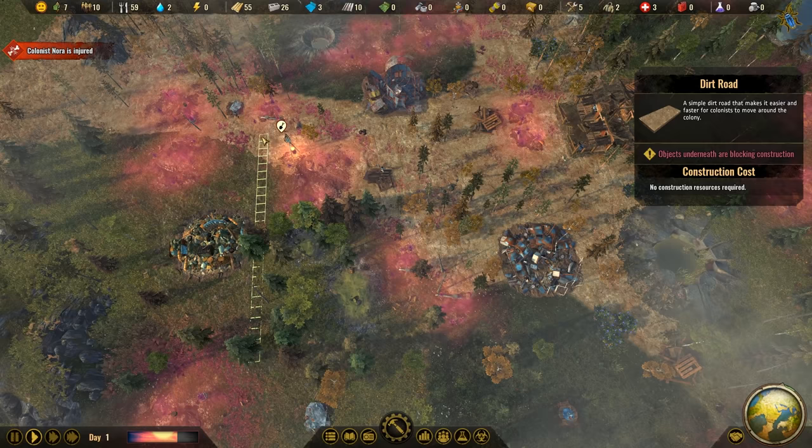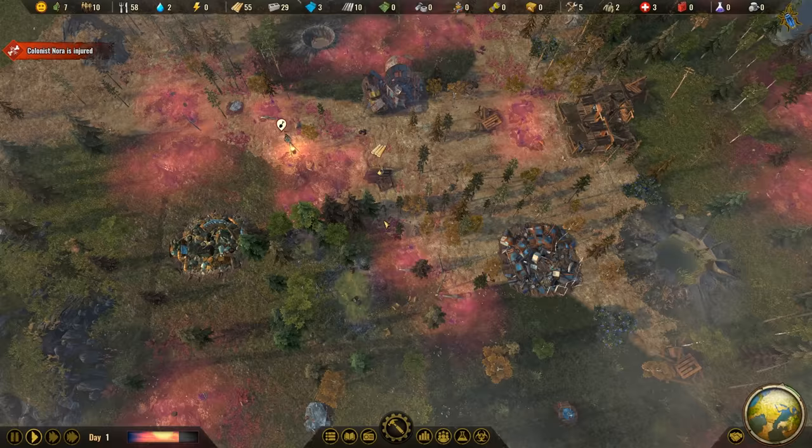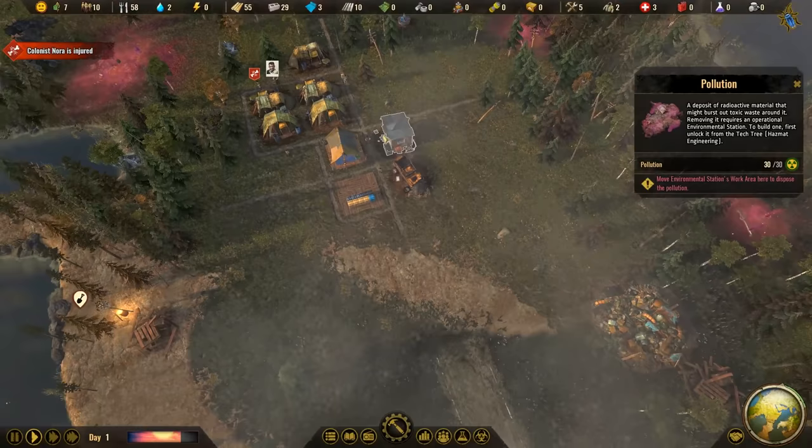Let's have a street going up there for now. We also have some radioactive pollution there, so I cannot continue building the street too far up. We have pollution piles - I need to remove them later with specialists. At the moment I can't do anything else with them. With the latest update they also emit pollution - they are not only polluted themselves anymore but they emit pollution, so there are events where the pollution approaches your town.